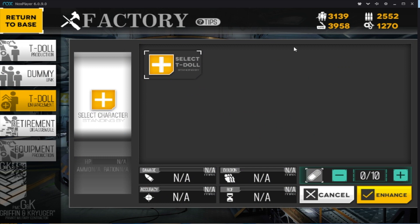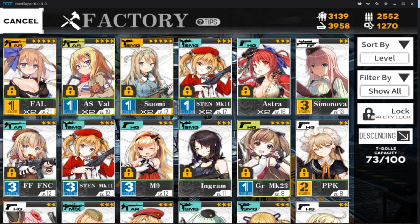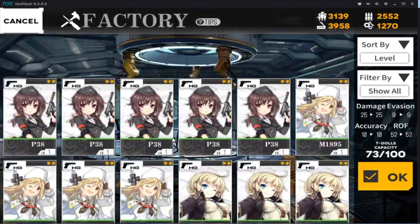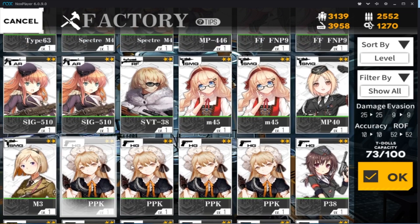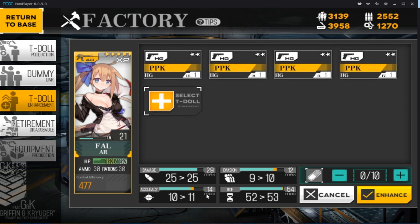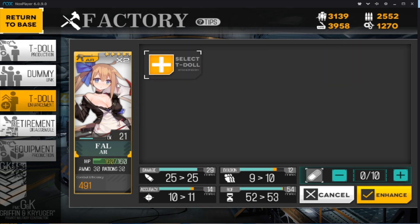You also have T-doll enhancement, which basically lets you feed characters into another one — like in other gacha games. If I pick my FAL, I can select other T-dolls and you've got stats that go up: damage, evasion, accuracy, and rate of fire. My evasion, accuracy, and rate of fire went up, so I click Enhance and that would enhance my FAL — making her a stronger, better gun.